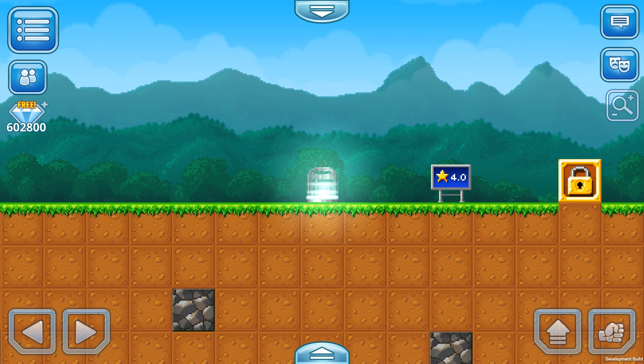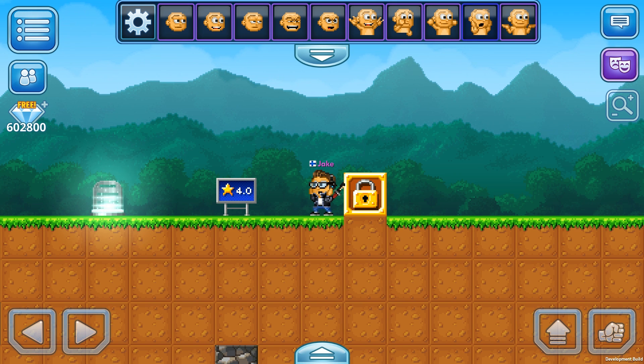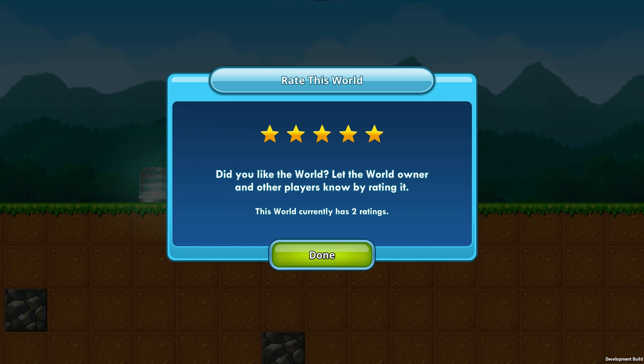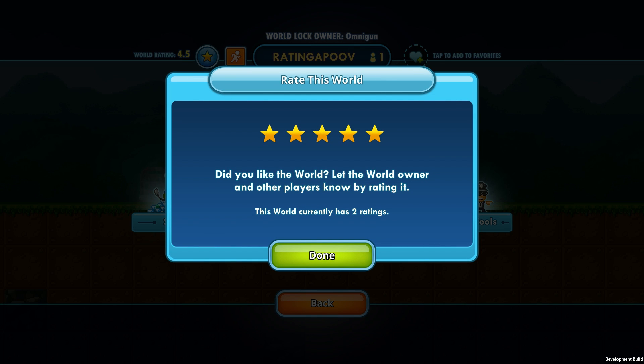Let's pick the first one — Omni Gun, rating one, four stars. Here we go, we are in that world. Wow, look at this awesome parkour level! Now we can rate it. You need to have a rating board in your world to rate something. Let's click that and we can rate this world — three, four, or five stars. Let's choose five stars and hit done. It automatically turns to 4.5. You can always come back and change your rating.